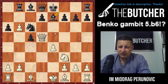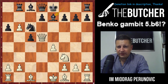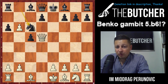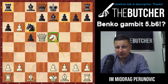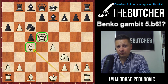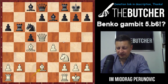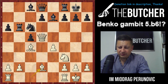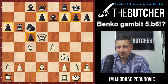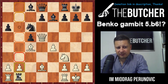Do you feel how, already after e6, black has to be very precise in move order? They have to go e takes d5, knight takes d5, then knight c6 (only move), then rook b8 (only move — not bishop e7 because of knight e5). When they play rook b8 you go e4, and again only bishop e7 opposes our main idea of bishop c4 with the mating threat on f7. When you castle and they play rook b6, bishop d2 — look at this position.